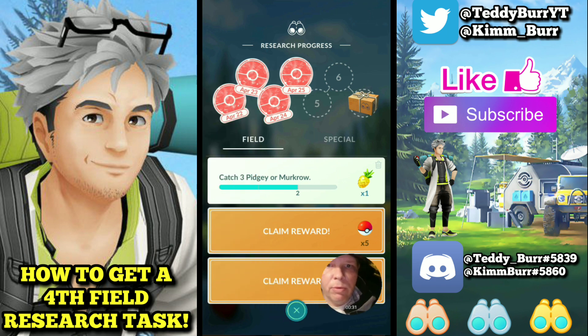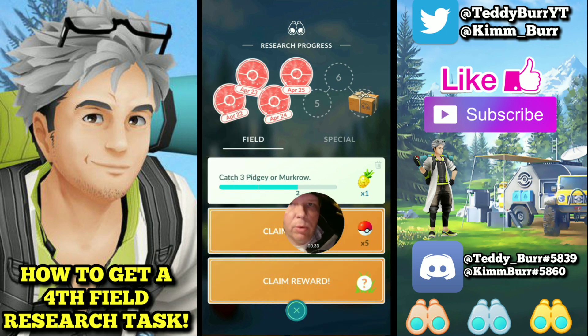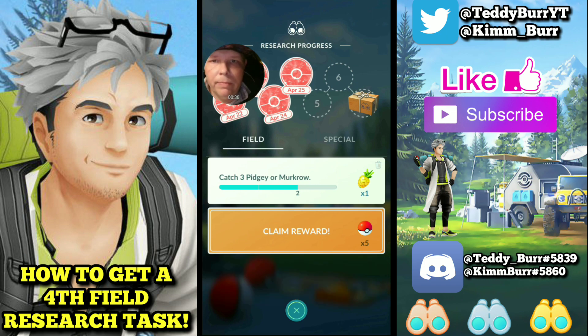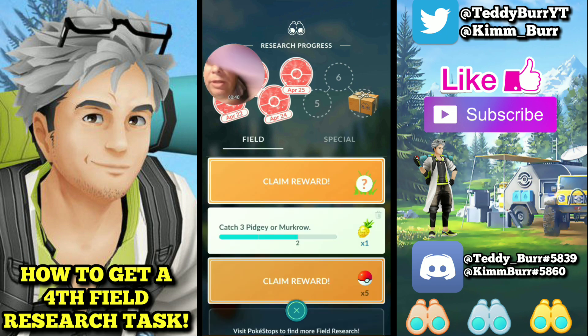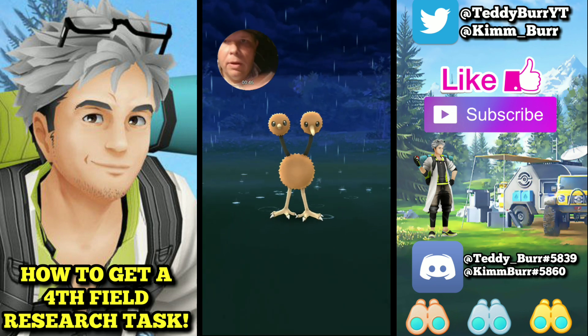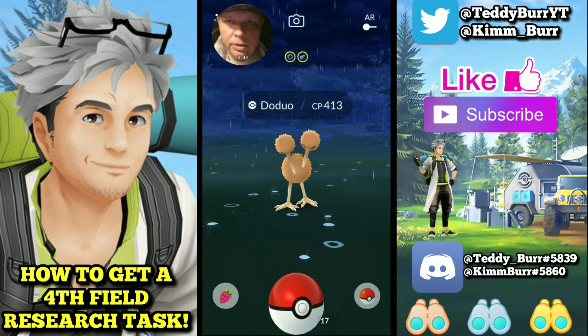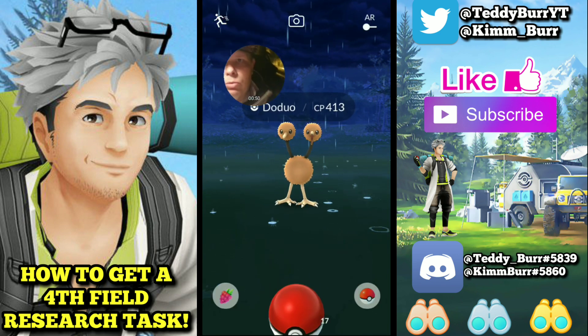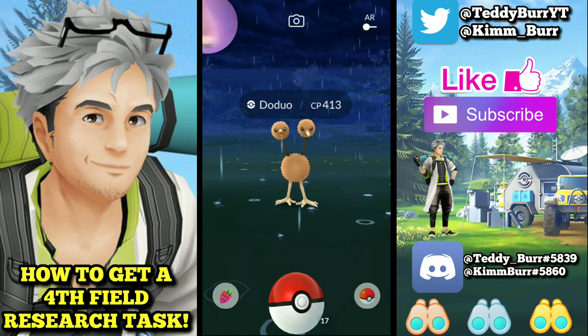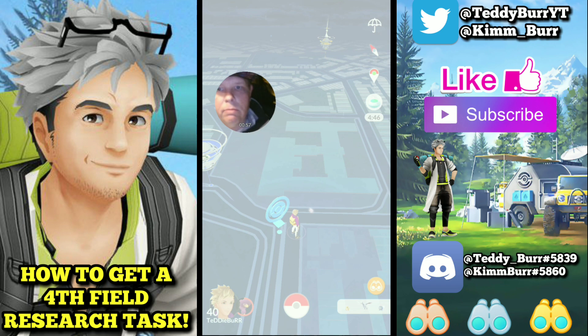The best way to do this: go claim the reward that has the grass and the question mark. Click on that and it'll come up again, so you're gonna click this again right here — claim reward. Click the run button right here.